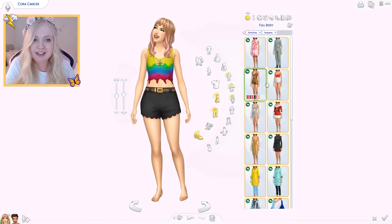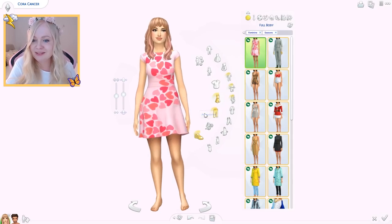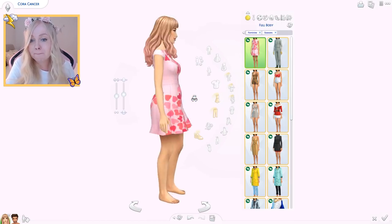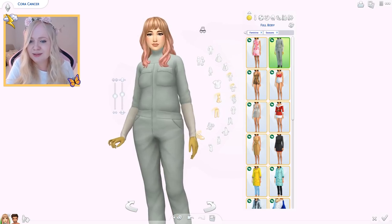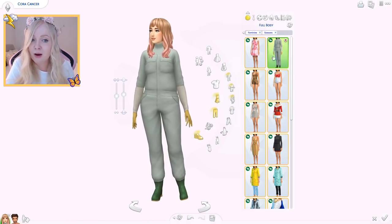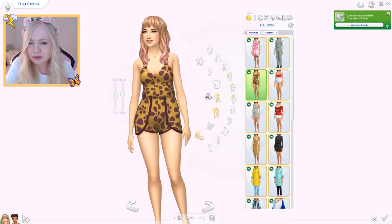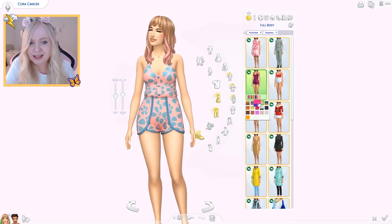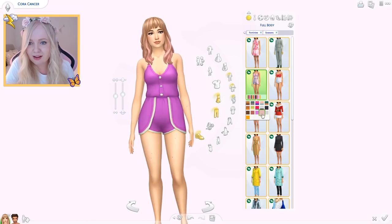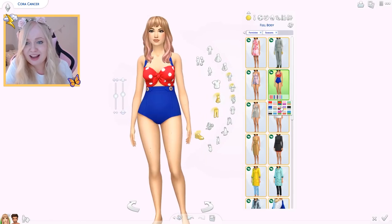Let's do full body outfits next — that is a lot, way more than I expected! Starting with this dress we saw in the trailer — just one swatch, and it seems to be a recolor of the dress we got from City Living. It's a really nice dress. Here is the beekeeper's outfit — just one swatch, but you don't really need more when you're keeping bees. Next up is this piece — kind of cool, like a little romper. I like the patterns and it looks super casual and comfy. Here's a new swimsuit — really pretty, saw this in the trailer. I love it, this is gorgeous.